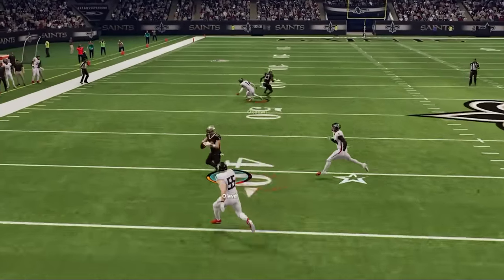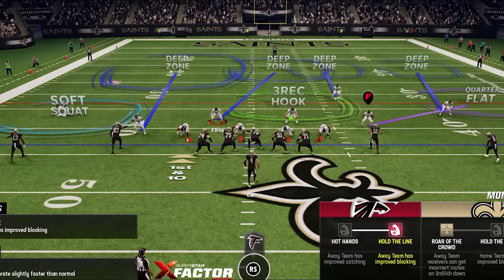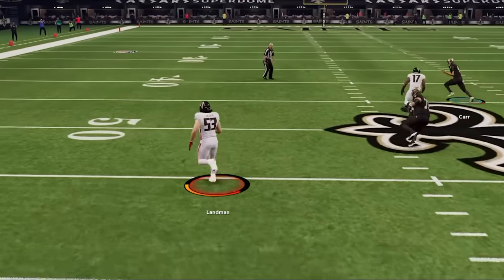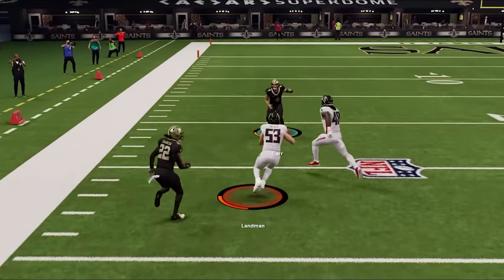On defense, my opponent turns into a panic passer as this game is getting away from him fast. I switch to my favorite coverage, the cover six trap, which clearly confuses him as he tries to take the check down instead. I almost take it the other way for a touchdown — but I had safeties at linebacker instead of actual linebackers. Oops!